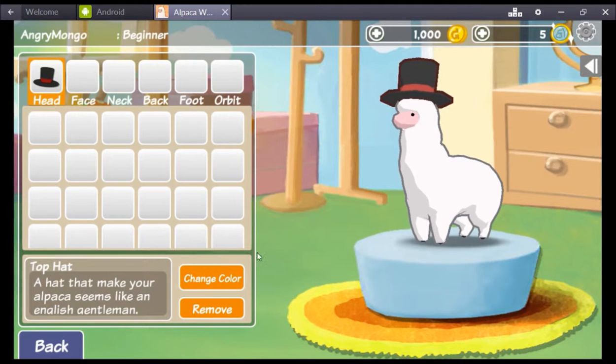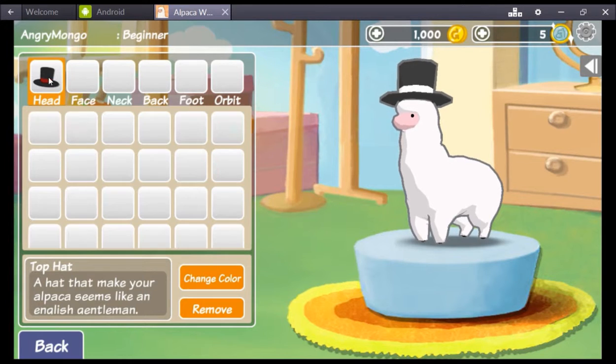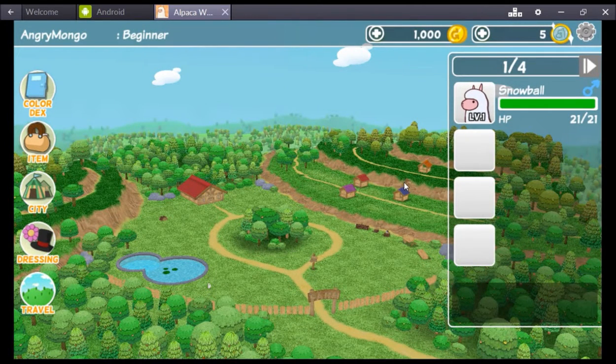Alright, whoo, we got a hat! Can we change the color? No, we can't change the color — we made it white. How about that? That's silly. Well, that's good. We'll deal with it. So we've got a hat — we're a sharp dressed alpaca. What the hell can we do?